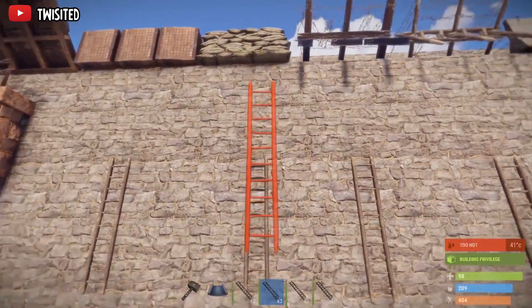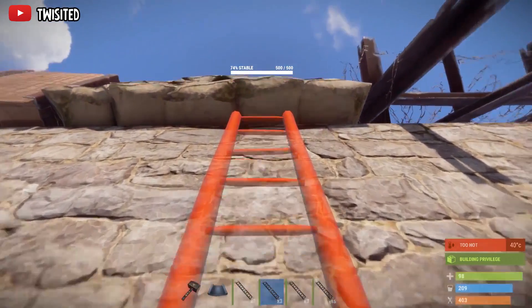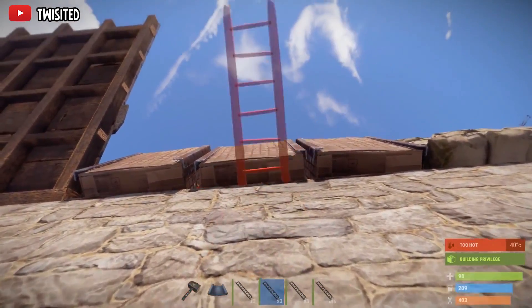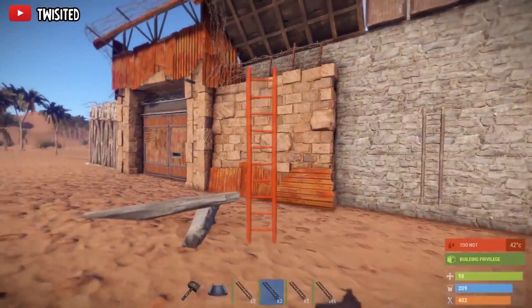Sandbags aren't the strongest - they can be shot out from below, it takes a little bit of time but it can be done. They do block ladders though. Stone barricades also block ladders, but their HP isn't exactly massive so they will also be shot out eventually.